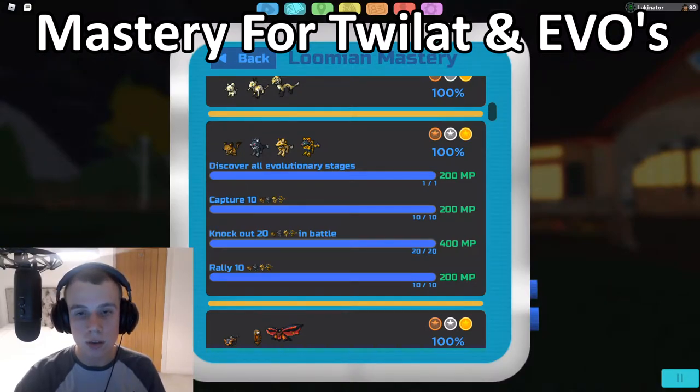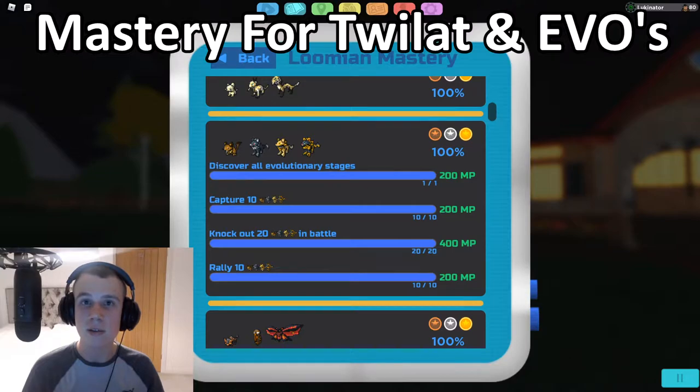The next Twilight mastery task is to capture 10 Twilights. The best way is to go to Route 1, Route 4, the Southern Pagoda, the Hawaii Cemetery, or Route 6 — those are the places you can find Twilight. I recommend Route 1 because they're much lower level, not as hard to capture. You can throw a Hyper Disc at full HP and have a much easier chance of catching it. So the best way to capture 10 Twilight is at Route 1.